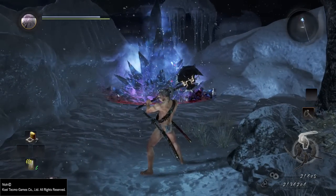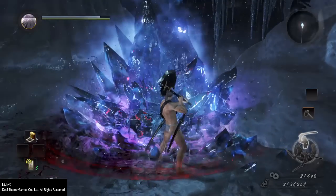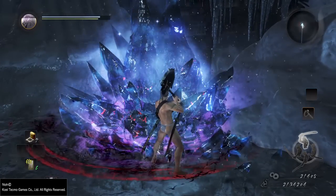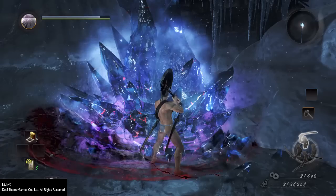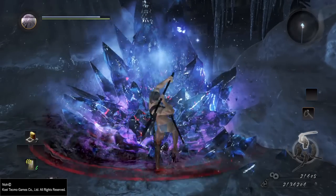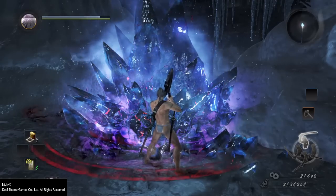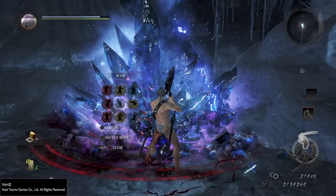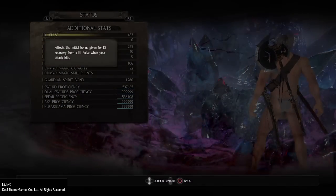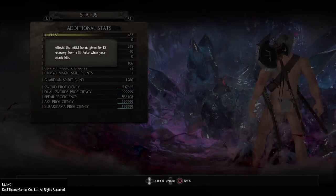Now what this key pulse stat does — watch the bar again. Do you see how that red part of the bar is half filled when I hit the crystal? That is because the crystal acts similarly to an enemy, and that is the condition that this talks about when it says the initial bonus given for key recovery.